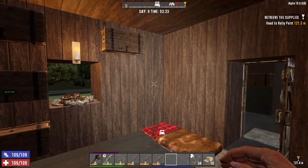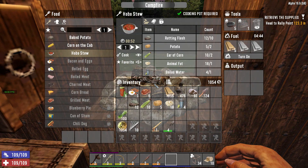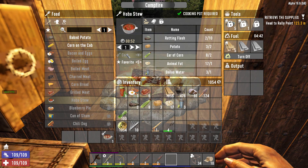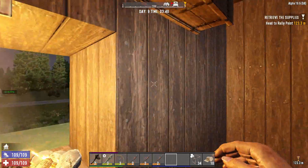But look at that beautiful sunrise. In the night I read a recipe for hobo stew, and we have enough to make one. It takes rotting flesh, two potatoes, two ears of corn, one animal fat, and boiling water. The thing we're lowest on is rotting flesh. So let's make that hobo stew — that's going to take 45 seconds, so we'll just let that cook up.